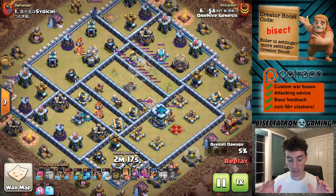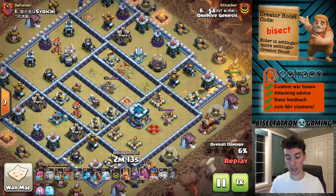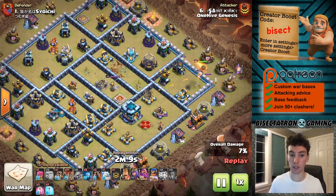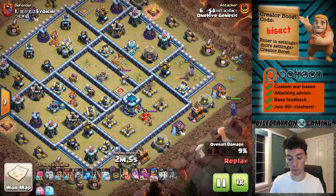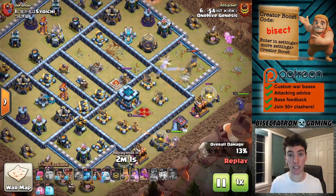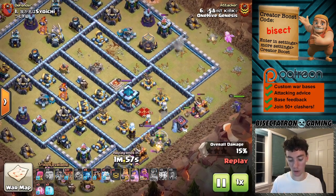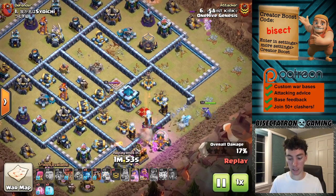Zap Quake Lalo — or just Lalo in general — has kind of taken over town hall 13 to some extent. There's still hybrid and other stuff, but this is what I'm liking most. There's lots of different ways to do it; you've got to be creative. There's no cookie cutter army at town hall 13, but Lalo is one of the things that's working generally.